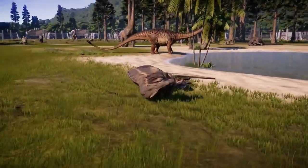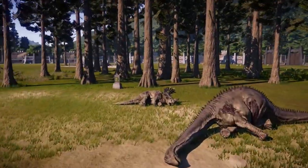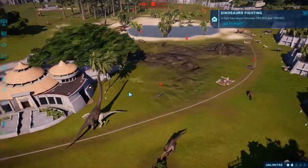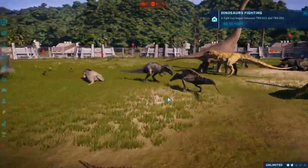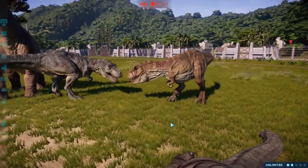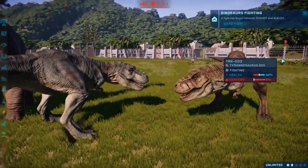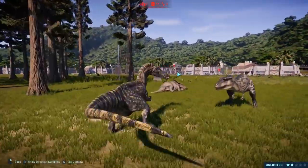I have no idea what those guys are doing. Sinoceratops died — how did that die? We got the two T-Rexes killed against Giga. Suchomimus taking on Albertosaurus. There's the two Rexes — technically this is the Jurassic Park 3 one and it looks like he's going to win!